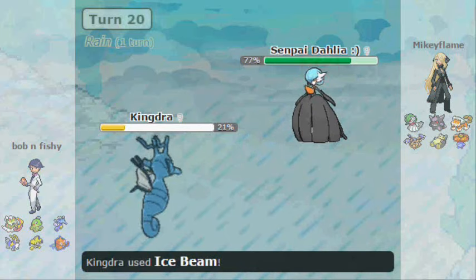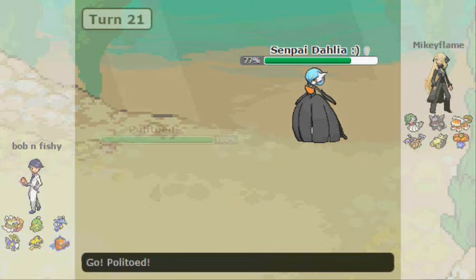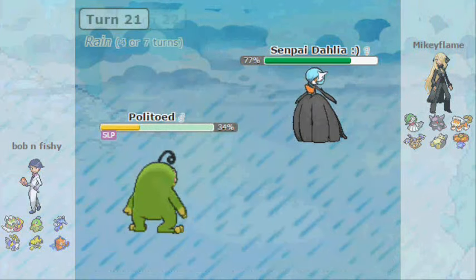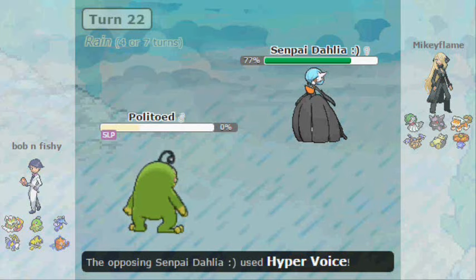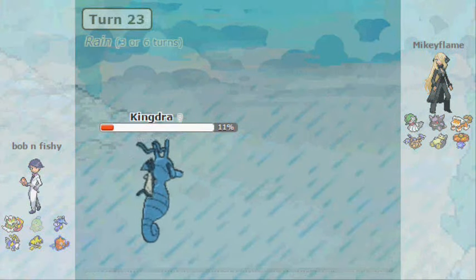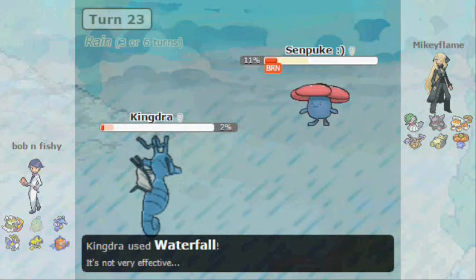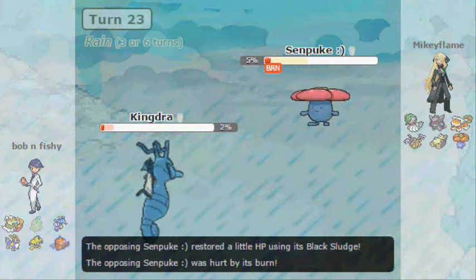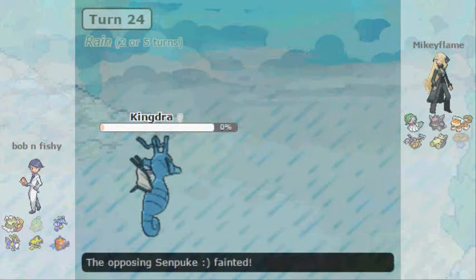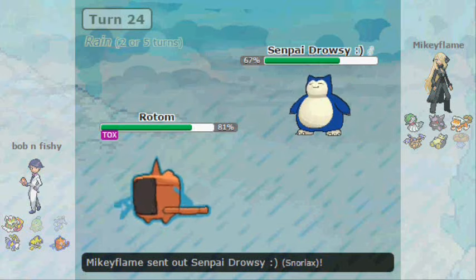I go Ice Beam — I guess he thought I'd go for a Dragon move, so he switches in. That's my last turn of Rain, so I have to switch out. Jirachi can't take another iffy crit or whatever with that Hyper Voice, so I have to go into Politoed. I'm on a timer with Kingdra anyway, so I might as well use Politoed one last time and not really worry about it dying. I could have predicted and gone for the Ice Beam, but he's got priority on Hitmontop, and if I'd tried to keep Kingdra around with 2% HP it would have really bit me later.